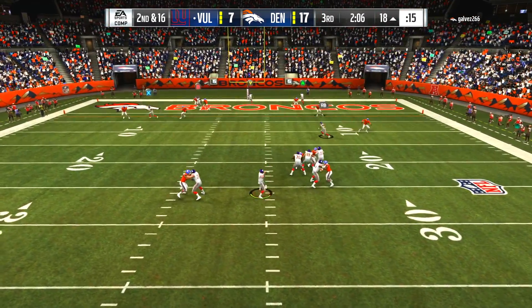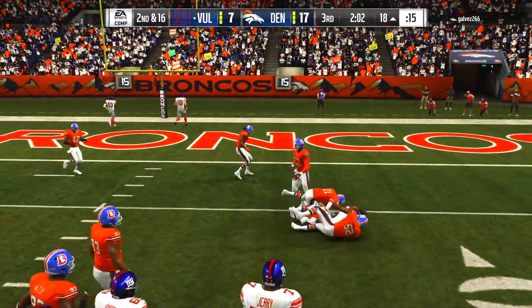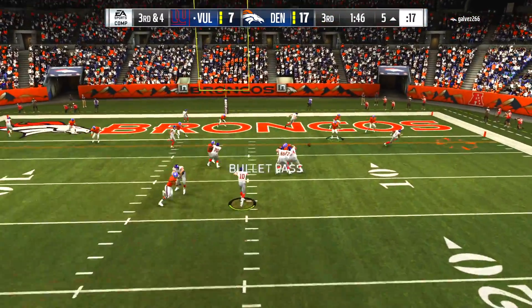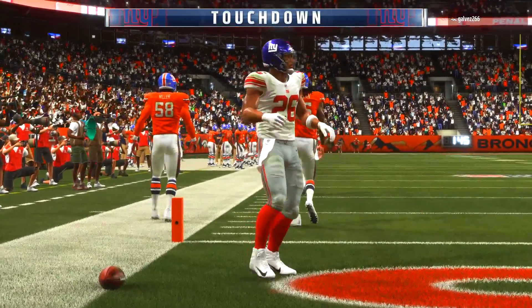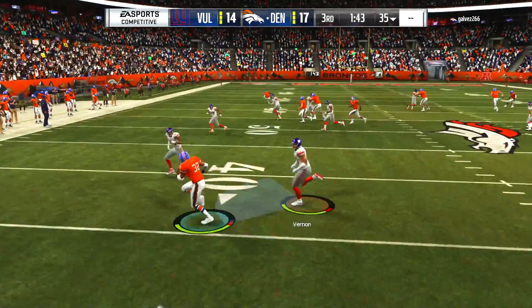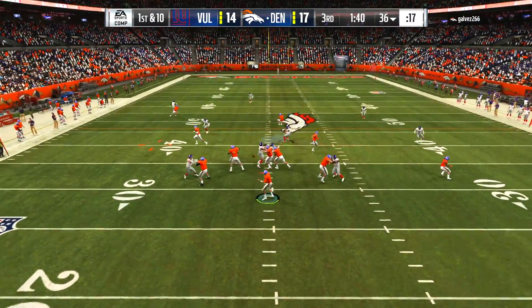Second down and 16 — Eli's got time in the pocket, throws to Barkley with the spin move carrying the Broncos to the five-yard line, making it a manageable third down. Eli Manning looking to pass to Saquon Barkley and Saquon is in — reeling in a touchdown! Closing the gap down to three points, we squib kick the ball after his earlier kick return with Phillip Lindsey — don't really feel like taking any chances right now.